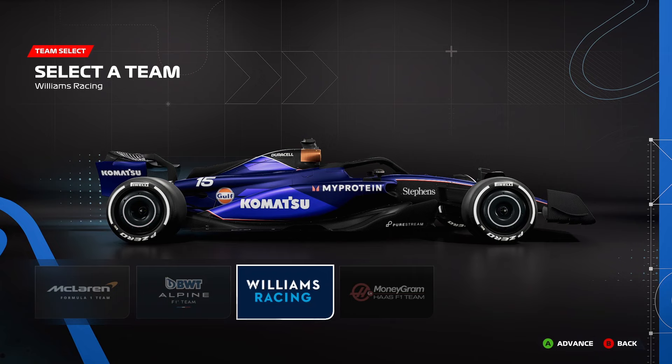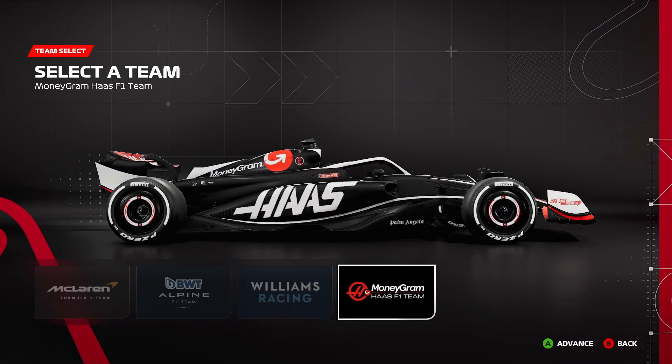Next we have Williams, who are staying with the fantastic Duracell sponsorship up on the top, which I do really enjoy. There are also a lot of people making jokes about Komatsu sponsoring the Haas car, given that the new team principal at Haas is called Komatsu — so there are a lot of very easy jokes to be made there. The Williams does remain very nice looking.